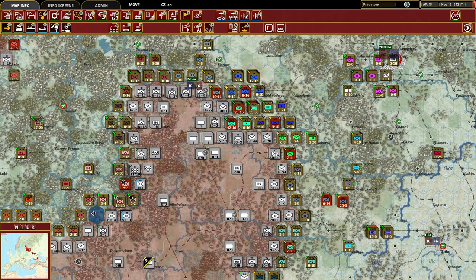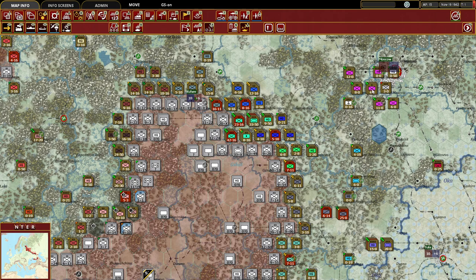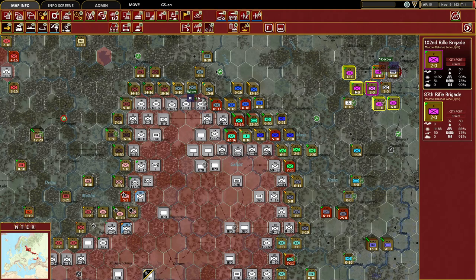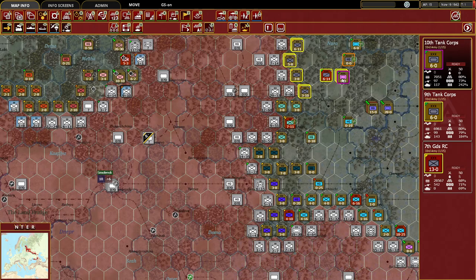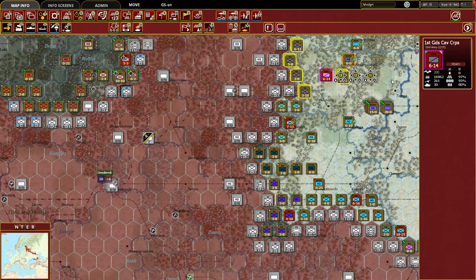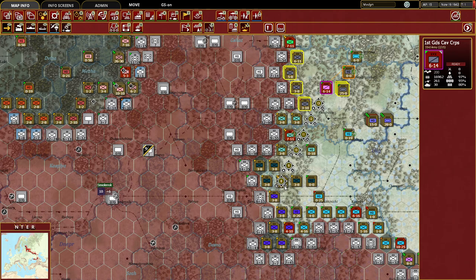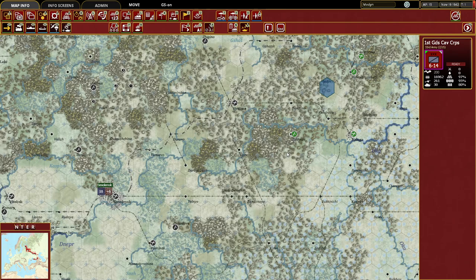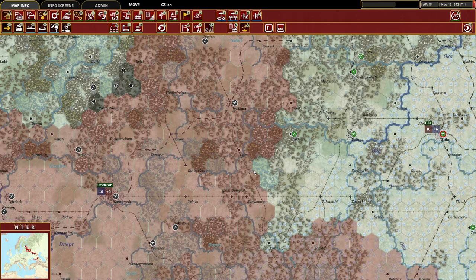The northern German units are in very strong defensive positions, so we'll leave them be. Some units need to recover movement points — there's what appears to be a Moscow Defense Zone clearly deployed to defend against a breakout, which we'll leave for now and reposition later. Moving to the eastern flank to see where we can cut in, we toggle off counters with the T key to examine terrain and supply routes.